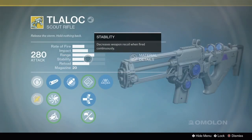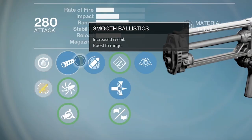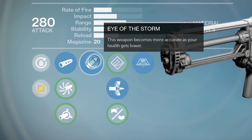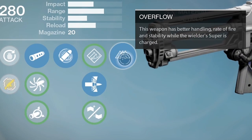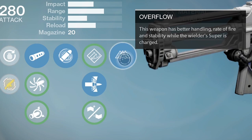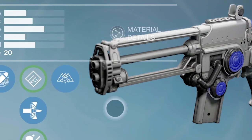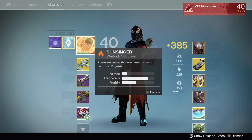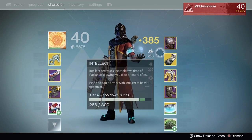This weapon is only for warlocks. We're going to go over the perks really quick. Smooth Ballistic. Eye of the Storm — kills with this weapon reduce the cooldown of your grenade, so you get your grenade back. We got armor-piercing rounds, and we got this little perk here — this is the magic. Overflow: this weapon has better handling, rate of fire, and stability while the wielder's super is charged. So you just don't use your super and you just slay with the weapon. The best subclass to use with this weapon is definitely Sunsinger, and we're going to pair that with the Crotch, the Wormwood, and Ophidian Aspect.